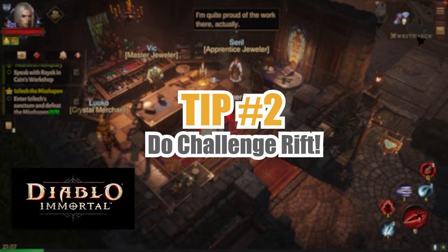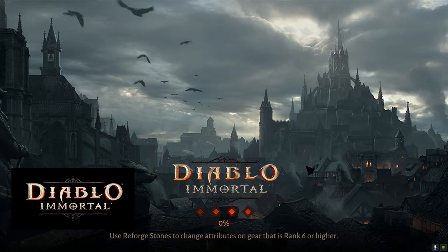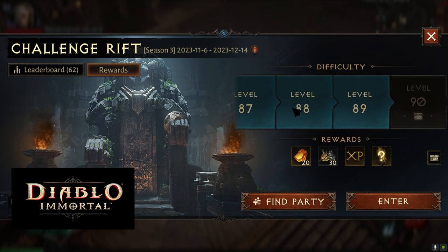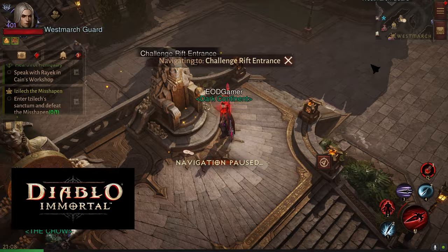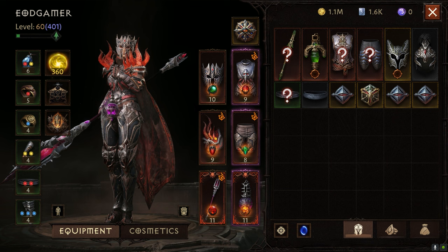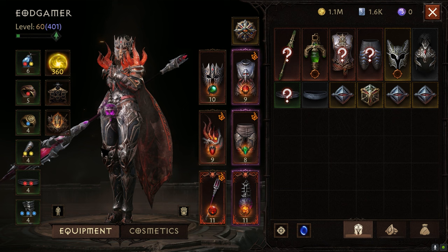Next up, I want to talk about another thing: the challenge rift. One of the biggest mistakes I made — and I'm still making because I'm still quite far behind — is not pushing challenge rifts. You want to clear these as high as you can. They give you a lot of enigmatic crystals, which are very useful for increasing your gear level of your secondary equipment. Mine is at ranks 4, 5, and 6. Getting them higher helps your combat rating by a lot, letting you tackle difficulties much quicker. These ranks transfer if you switch items, making them very useful.